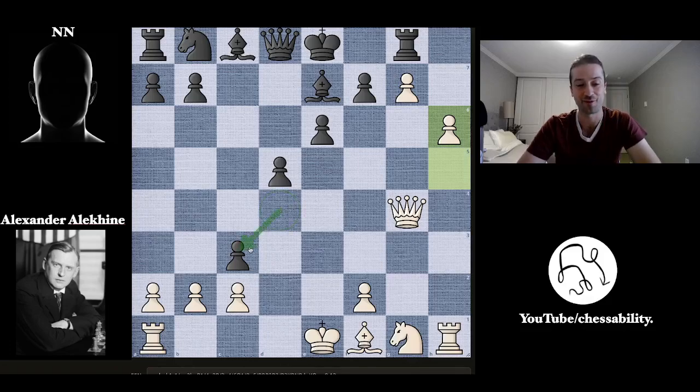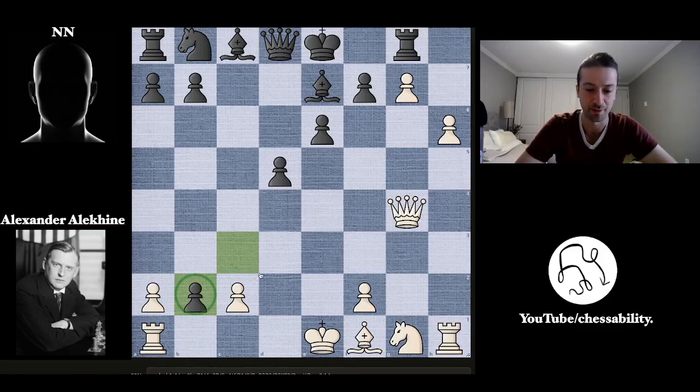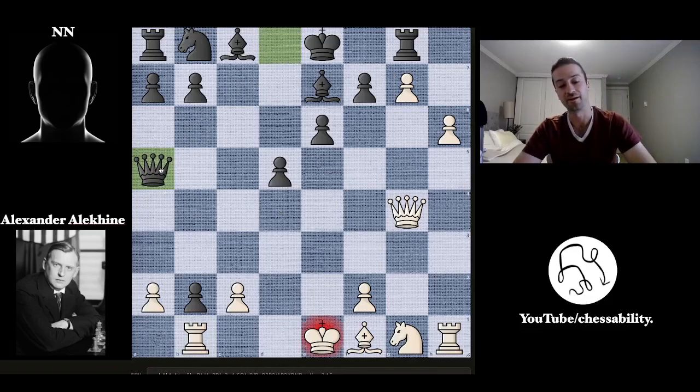Now we have this crazy symmetry — a black pawn on B2, a white pawn on G7, and both sides are threatening to queen and promote. It's just totally crazy. So Alekhine has to play rook to B1, just like black had to play rook to G8 to prevent the pawn from marching forward — and also threatening to capture the pawn. To prevent that, black plays queen to A5 with check, a little intermezzo, with the idea of defending this pawn.